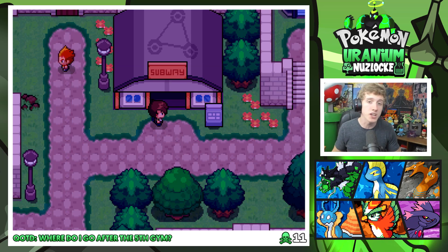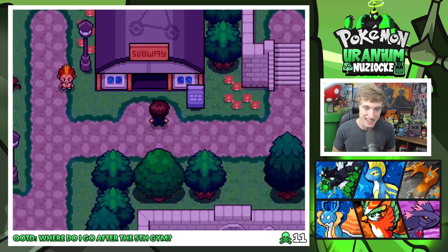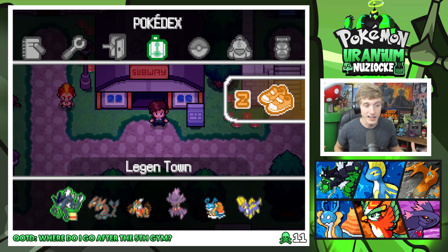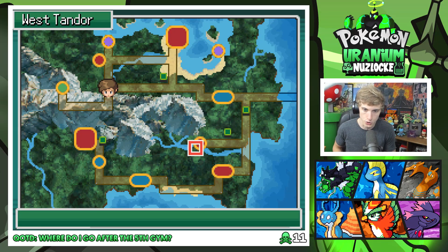If you guys are still enjoying this series, be sure to show that United Family love by smacking that like button. Comment question of the day — this one is a little more serious because I really want to know this from you guys to help me out with this game. We have four gym badges right now and I think there are eight in this game, so where I think we need to go right now — I'll show you on the map — I think we need to go over here to Brural Town and head up and take a left to go to Ametree Town.